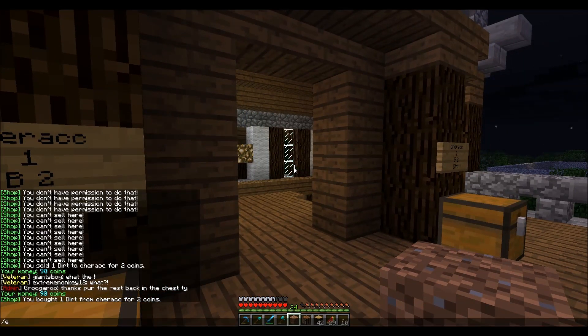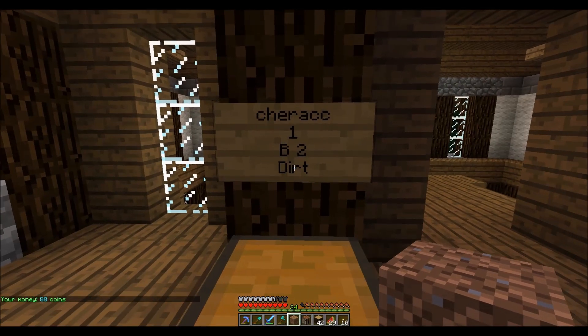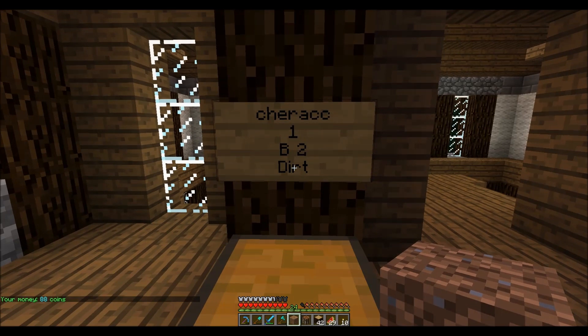If I think that's a good deal, I just walk up to the sign and right-click it — as long as I have the money. I have 90 coins, so I right-click the sign and buy some dirt. I bought one dirt for two coins. If I do slash econ again, I should have 88 coins. Easy enough.